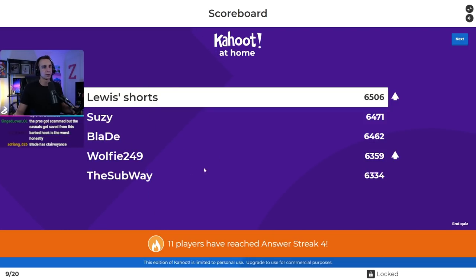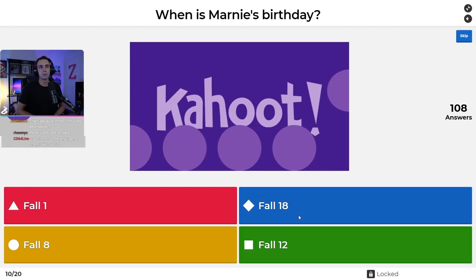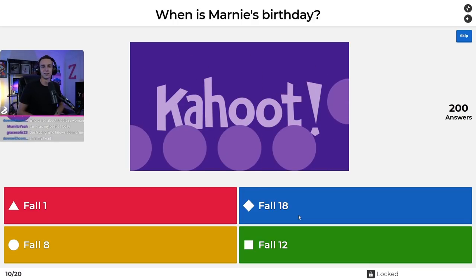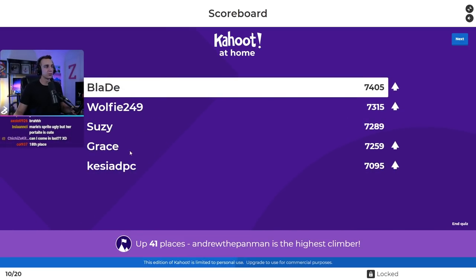Question number ten: when is Marnie's birthday? Is it Fall 1, Fall 18, Fall 8, or Fall 12? It is the 18th day of fall. Fall 1 I thought more people would fall for because you sleep until the first day of fall in that run. Blade in first place, Wolfie, Susie, Grace, and Kessia still in the top five.